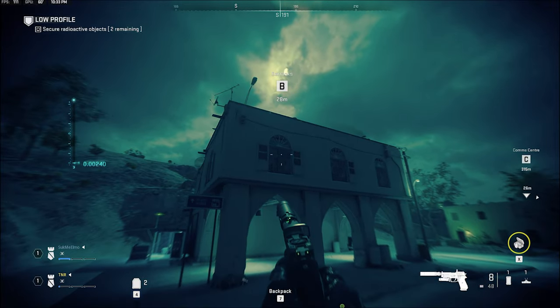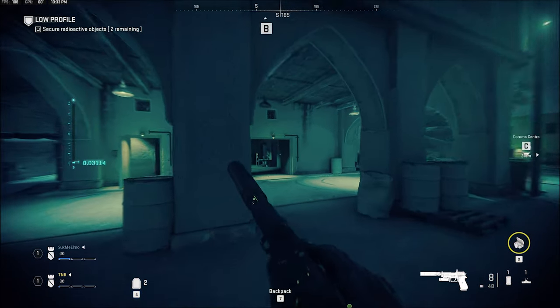Starting on the same side again, go in the right door of B and there's one right here on the table.